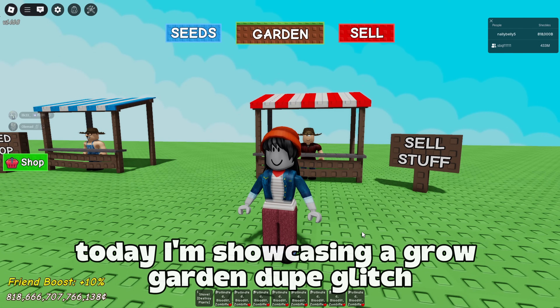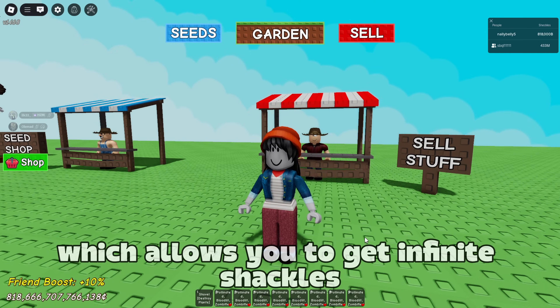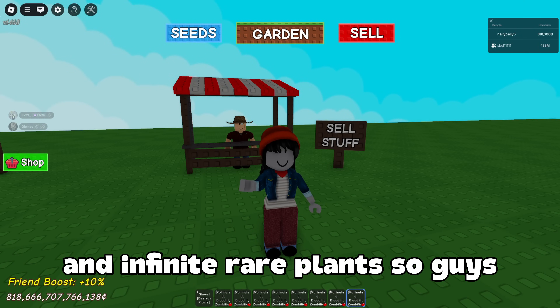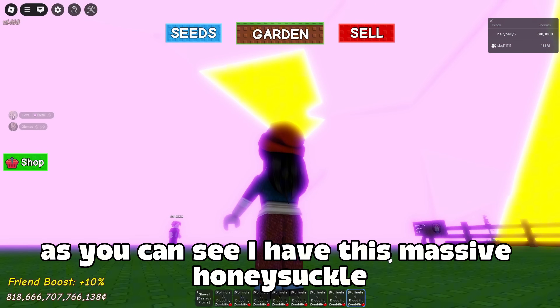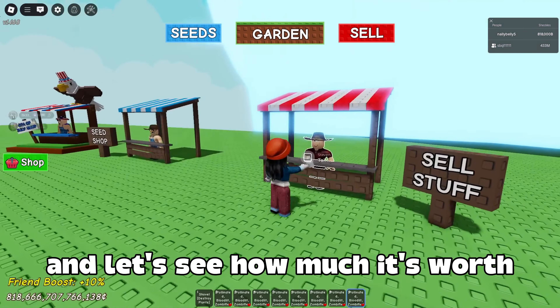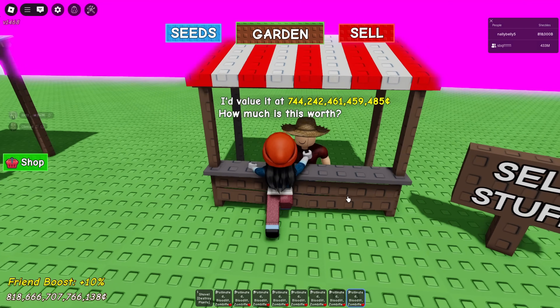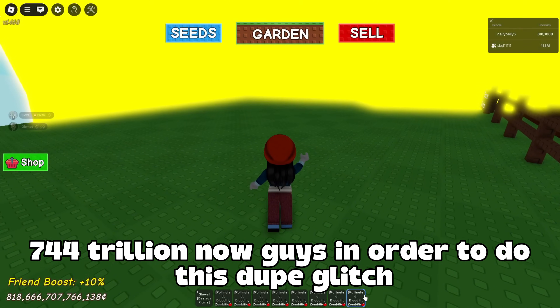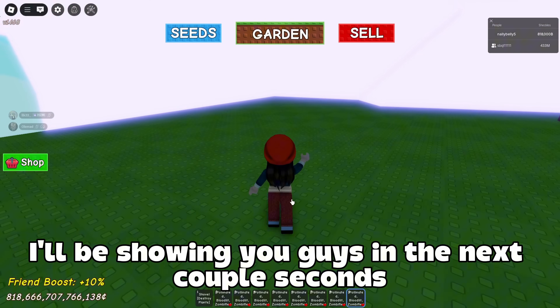Good morning, good afternoon, good evening guys. Today I'm showcasing a Grow Garden dupe glitch which allows you to get infinite shekels and infinite rare plants. As you can see, I have this massive honeysuckle — let's see how much it's worth: 744 trillion. Now, in order to do this dupe glitch, I'll be showing you in the next couple of seconds.